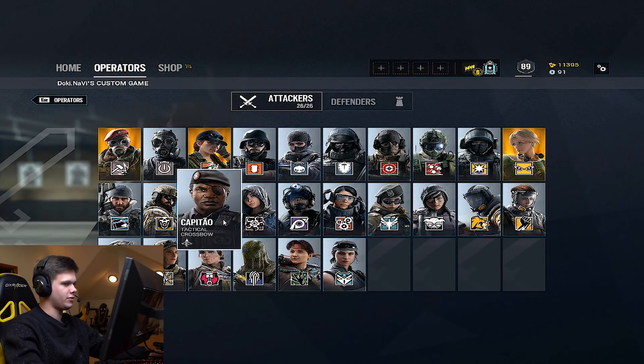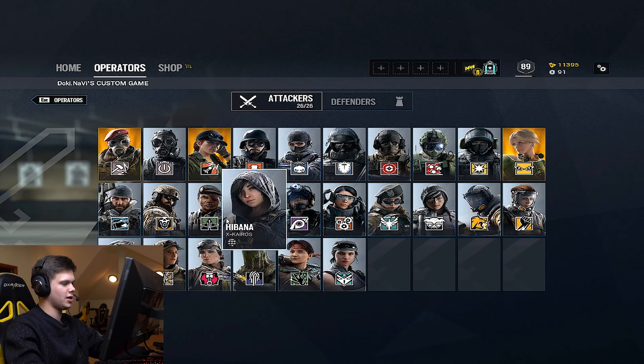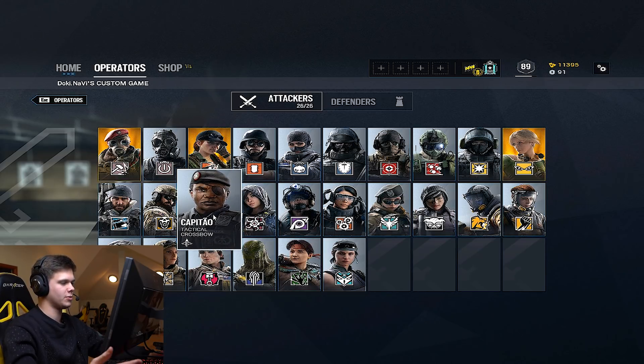Capitale could also be a good combination. Say if you see the enemy on their cams giving their team information — if you IQ scan it, you can see the little phone icon showing where they're sat on the phone. On a map like Border, there's probably a guy on Maestro and Echo. You'll be able to see if they get on cams to give off information. If you notice that, you could combo it with Capitale — Capitale has two smokes and two fire bolts from a crossbow. If the enemy is on their cams and you flame them without them knowing, they're going to die. It's a free, very impactful kill.